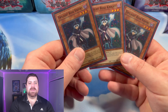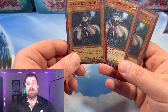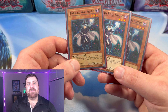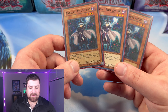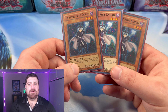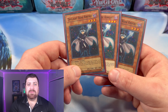Starting off the deck, we have three copies of the namesake — three copies of Twilight Rose Knight. Twilight Rose Knight lets us Special Summon a plant monster of level 4 or lower from our hand, which is pretty nice considering it is a tuner at level 3. Not only that, it also provides protection for plant type monsters so your opponent cannot declare an attack on a plant type monster. We're also able to get an easier Synchro Summon, going right into Black Rose if you wanted to, or anything else that's level 7 or lower.